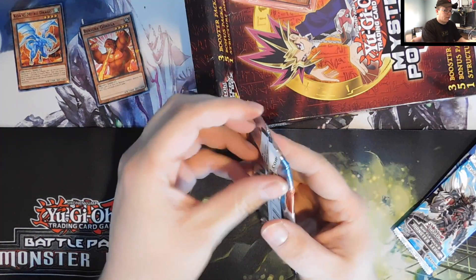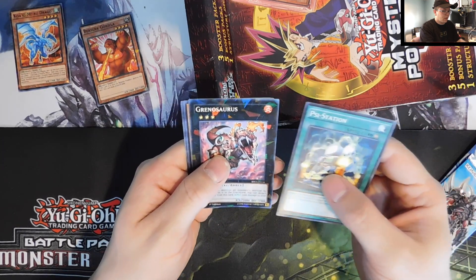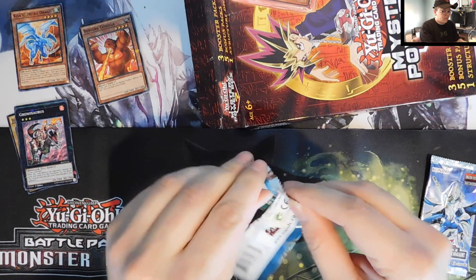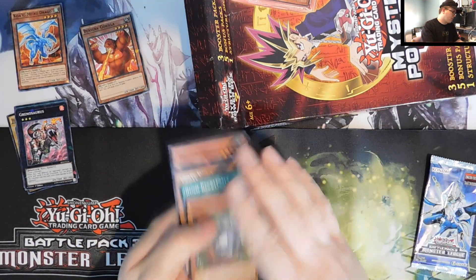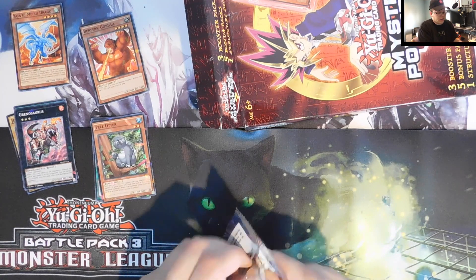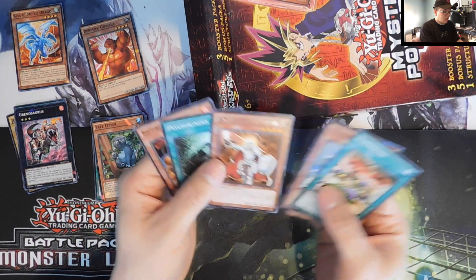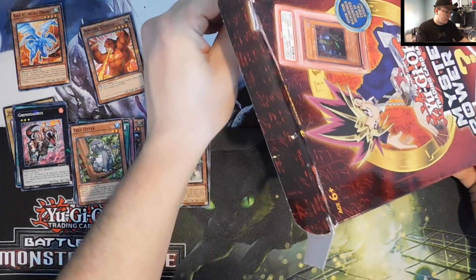I hate that they glue these packs — you'd think they could just tape them. We got a Psy Station, a Grim of Swords, Goblin Elite Attack Force, Carter Vance, and Jerry Beans Man. Big shout out to the old-school expert for always showing love to the crew. We got a Tree Otter. Nothing too great — the best card I think in this one is by Gusto Emerald. Out of all the mystery power boxes I've opened, probably at least fifteen, I have actually never pulled a Gusto.